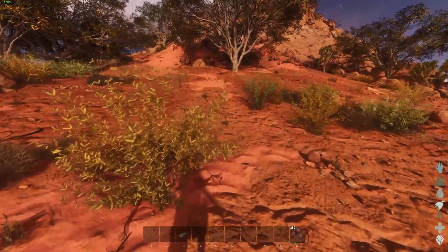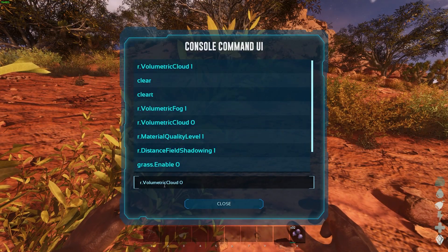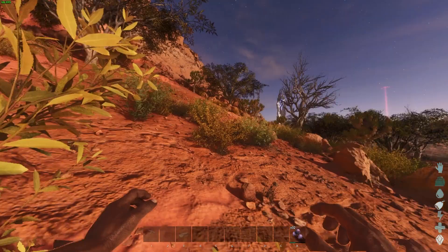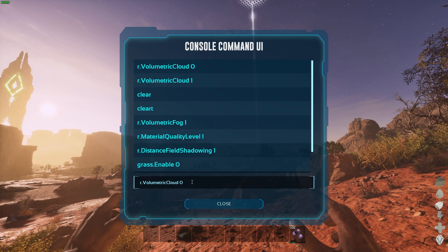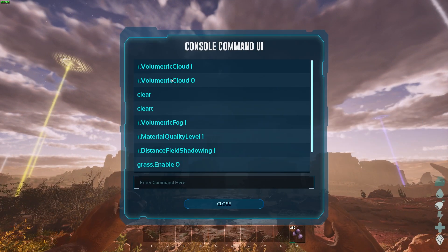The first thing is go into your console command and type in r.volumetriccloud 0. Everything's going to be in the description, you just copy and paste it. It genuinely gave me like 80 FPS the first time I did it — it just clears the big clouds in the sky.